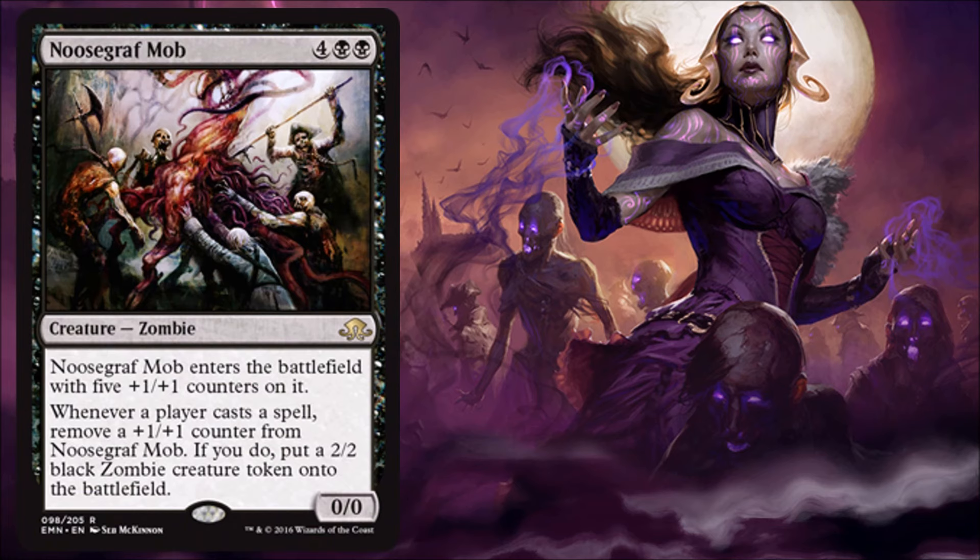Noosegraf Mob — I like this card in limited. This is the intro-plaque rare, so it's just one of those cards that's going to be good in limited. You're probably not going to see this in standard, but I pay six for a 5/5. There's a little variance because any player can cast a spell to take off a counter and give me a 2/2 zombie token. When it's all said and done, you actually end up with 10/10 power and toughness on the board — that's actually pretty good value for a six-drop. I like it a lot, especially if you're on the zombie plan.